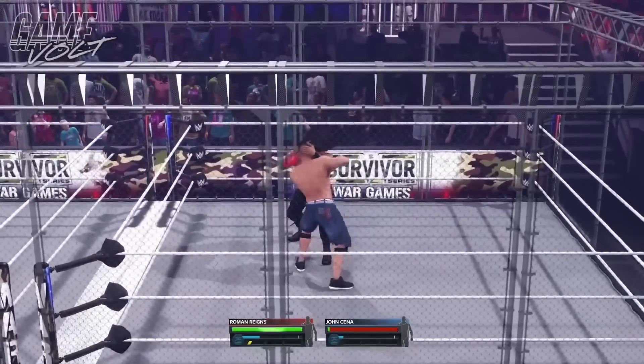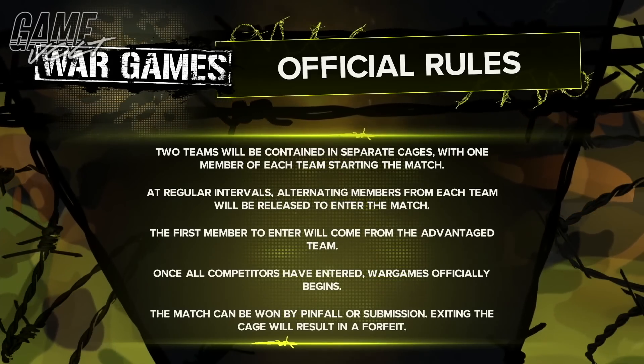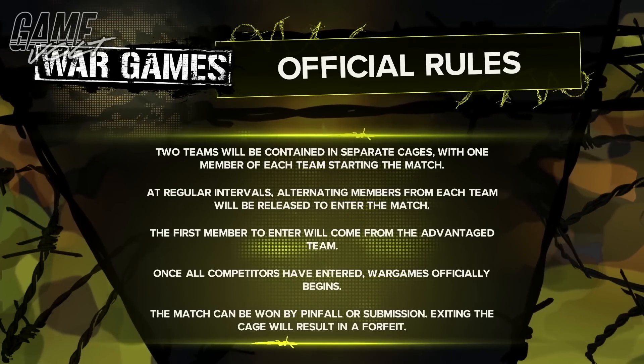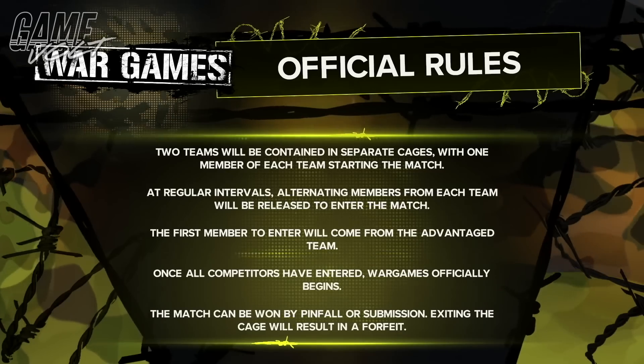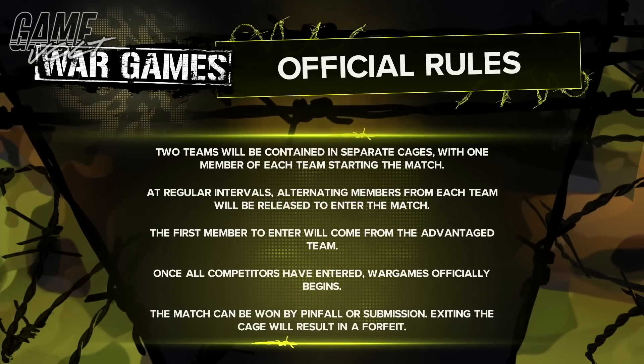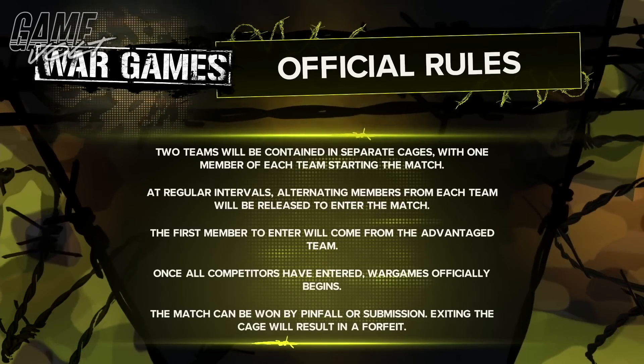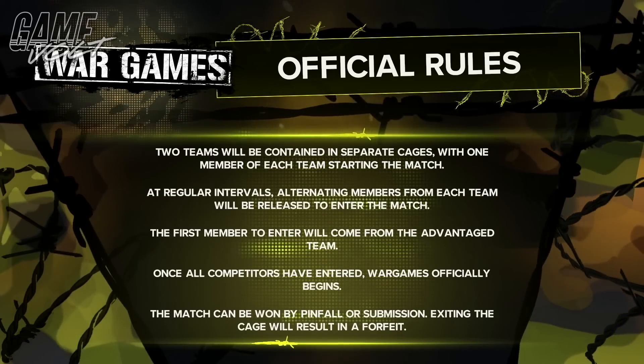2K outlines the rules for the WarGames match. Two superstars enter the ring where members are contained inside separate cages. At regular intervals, alternating members of each team will be released from their respective cages and enter the match. Once all team members have been released and enter the match, WarGames begins. WarGames can be won by pinfall, submission, or throwing your opponent off the cage.